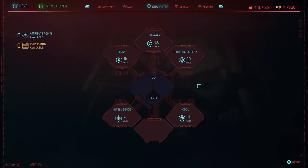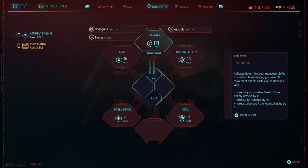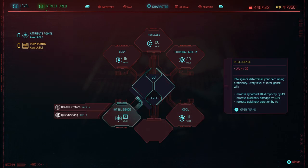Now if we go over to the Character tab — these are the attributes: 16 in Body, 20 in Reflexes, 20 in Technical Ability, 11 Cool, and not much Intelligence whatsoever. So like I said, if you're after a hacking build, this isn't the one for you.